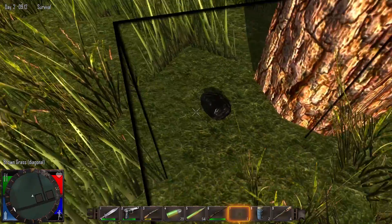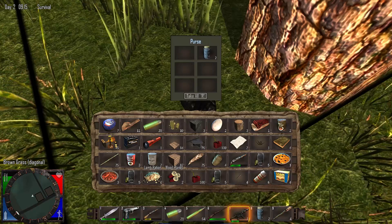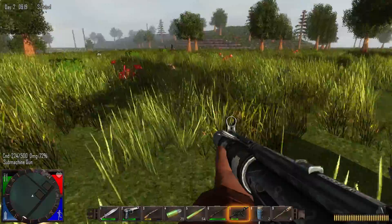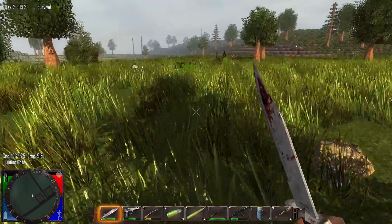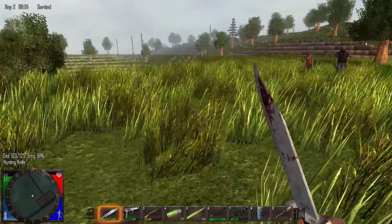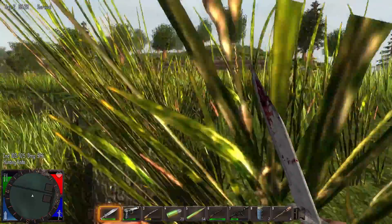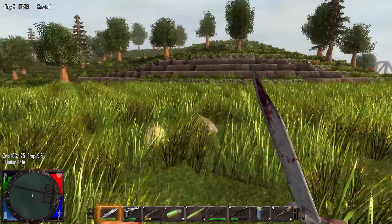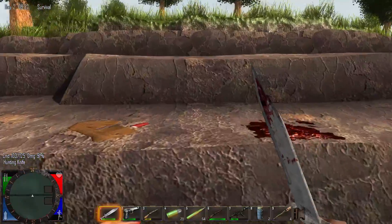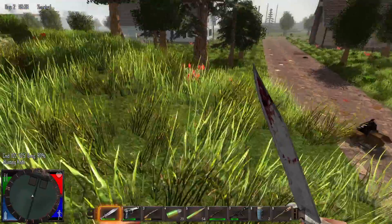Does it automatically pick it up for you now? No way! What are the chances of finding a submachine gun in a bag in the open? Where would clay be? In Minecraft it's in the water. Is this clay? I think this might be clay. Nevermind — this is a rock.